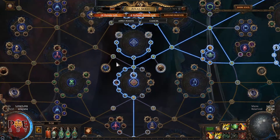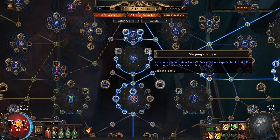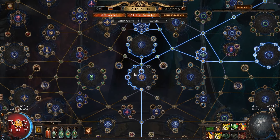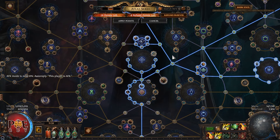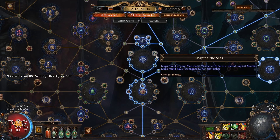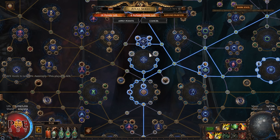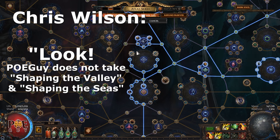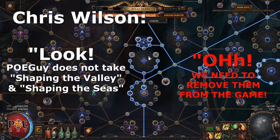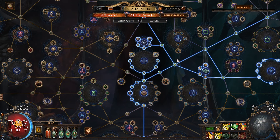A few weeks ago I made a full guide for league start atlas progression. In that guide I didn't take those two nodes, but I explained that if you want more chance to get a higher tier map you could take Shaping of Seas and Shaping of Valleys. It's funny — in my guide I explain how I go for Kirac missions, map chance, and strongboxes. Some viewers told me in the comments I should take those nodes, but I explained I fully unlocked my atlas by day two without them.